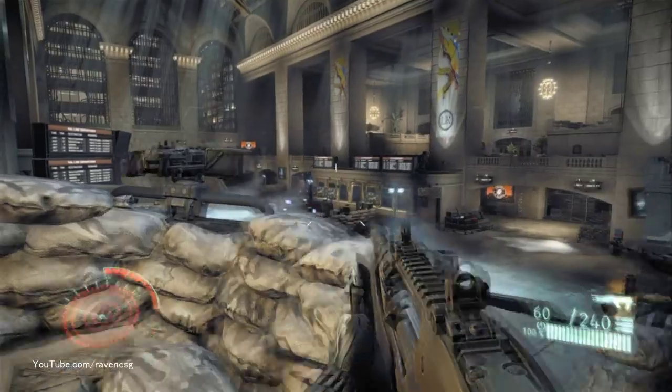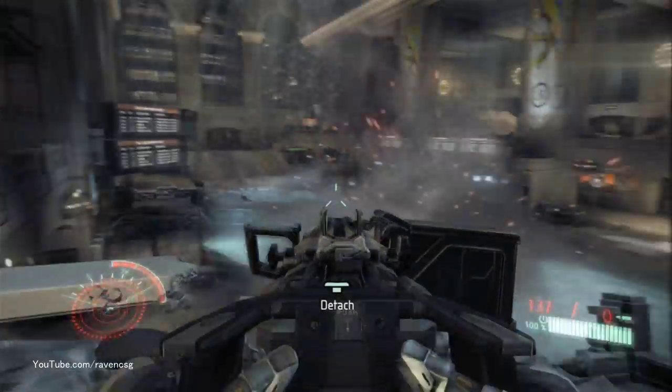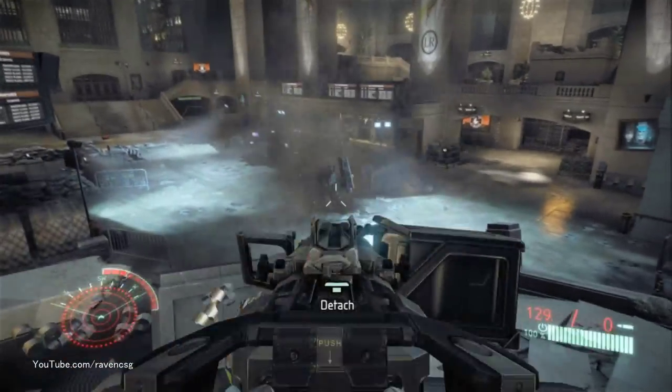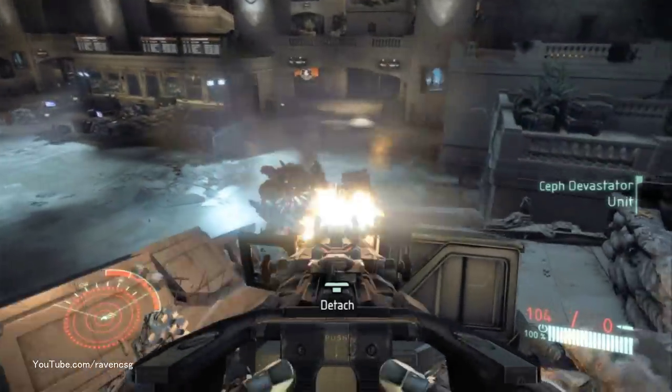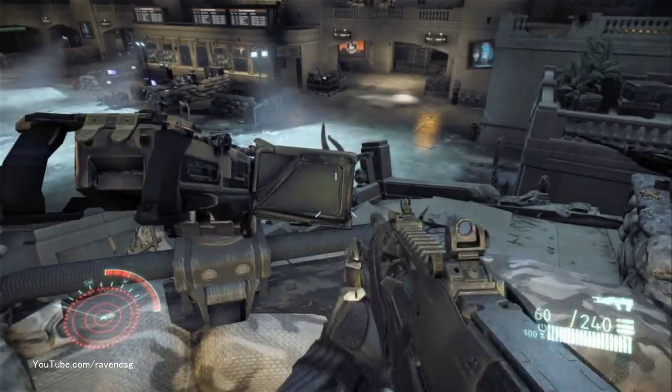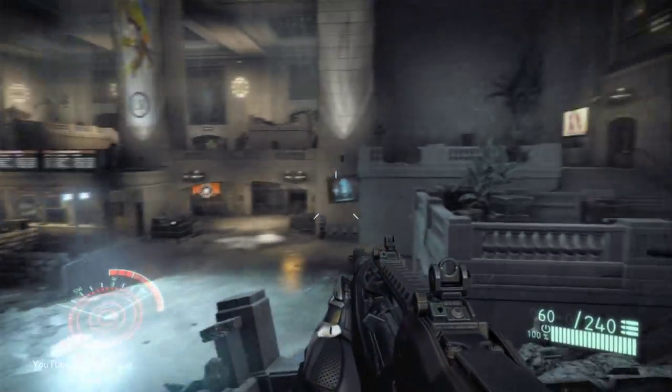One of the key points of Crysis 2 is what we call the choreographed sandbox. Choreographed sandbox combines the freedom of a sandbox game with the intensity and choreography of a linear shooter. As all these events are occurring in the sandbox, I want you to pay particular attention to how the art changes over the course of the level. Right now it's very clean, well-lit, and pristine, but as the battle rages on, it's going to get more and more damaged.